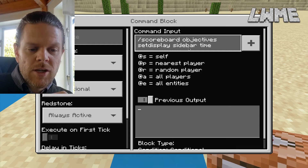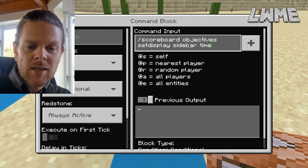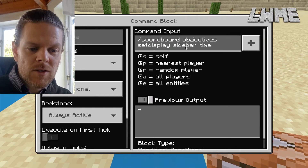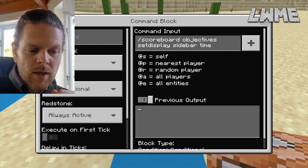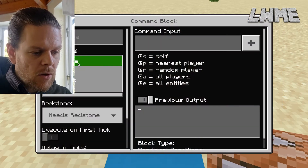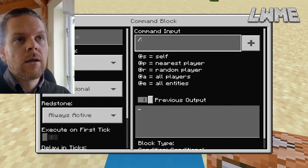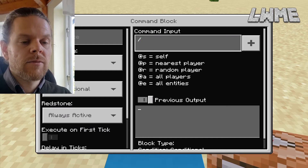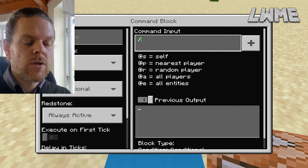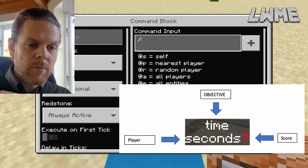This takes our objective called 'time' and sets the display to the sidebar. This is essential because objectives can run in the background, so if you want to actually see them you need to run this command and specify where — we want ours in the sidebar. Now this next command block, our third one in a row, is chain always active. We're going to create a player for our scoreboard. As you can see from this diagram, it looks like a timer but what we're really dealing with is an objective, a player, and a score.